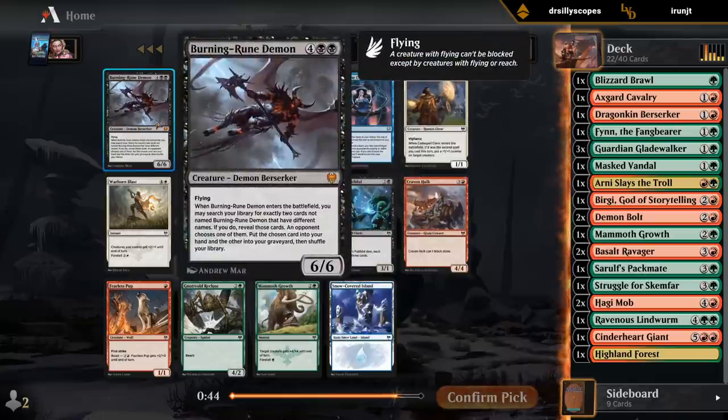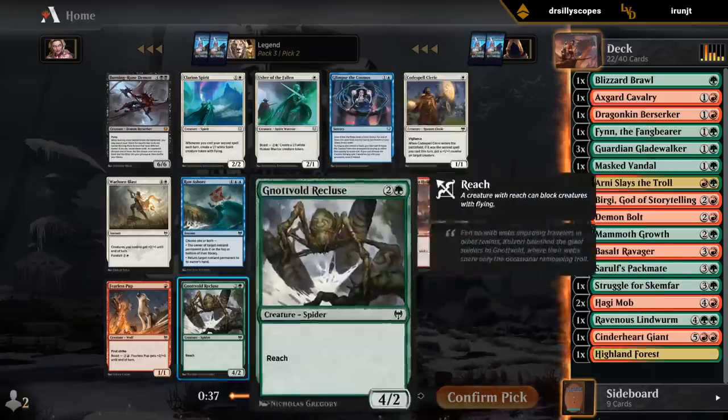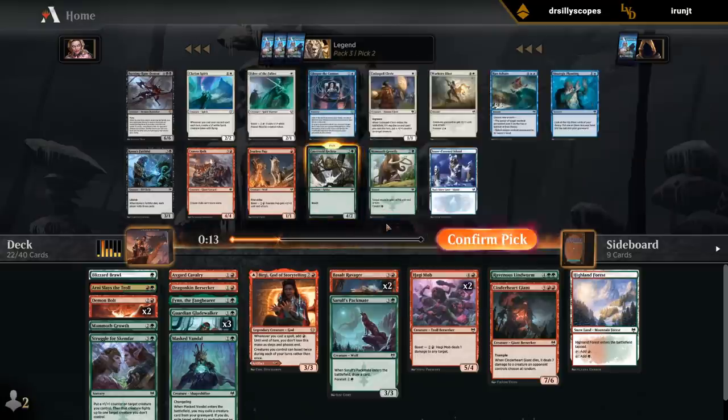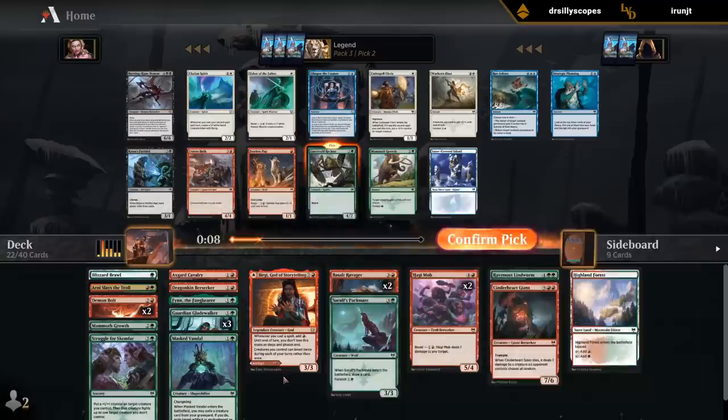Another mythic rare passes by. Cravenhulk is probably too good for the deck to pass up here, although I could take the Recluse since we're missing three-drops. Maybe that's not such a crazy idea. But it looks like the card quality is going to be high enough that we're not going to need to play Recluse in this deck, even if it would fit the curve better. I think we should still take the three-drop just for curve, even though Hulk is a better card.